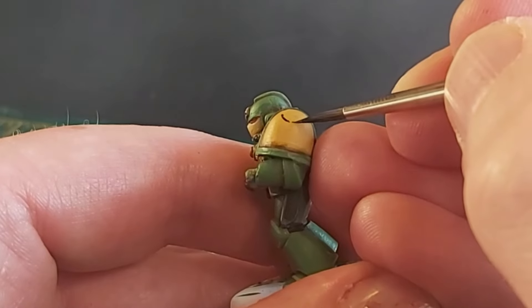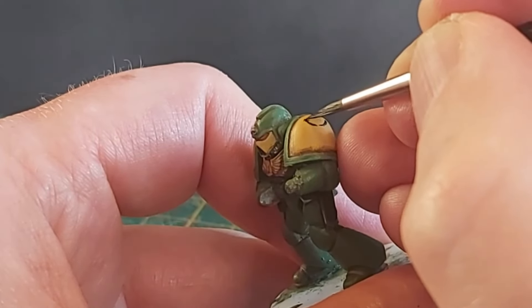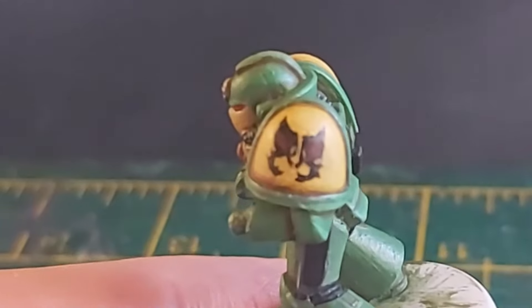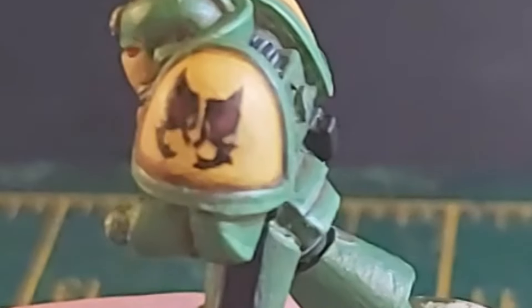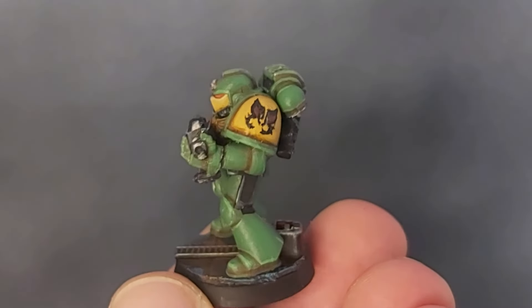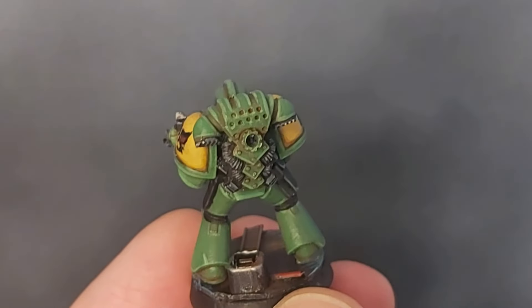Anyway, I had a go at freehanding the symbol on the shoulder pad, and oh boy, that was a challenge. I'll confess it looks like a Mantis has been through the mangle, and even then I'm being generous to myself. But I think it's all I can do for now. Maybe later I'll go back and try again. Or maybe not. I look forward to you all telling me in the comments to buy transfers, or paint it differently, or buy a 3D printed shoulder pad. Thanks in advance.